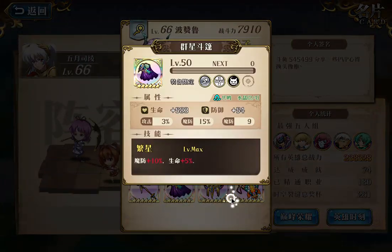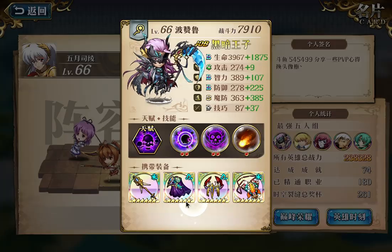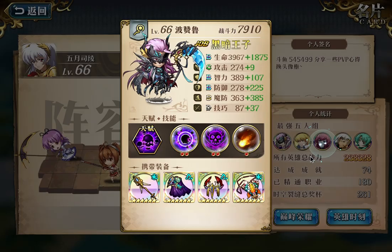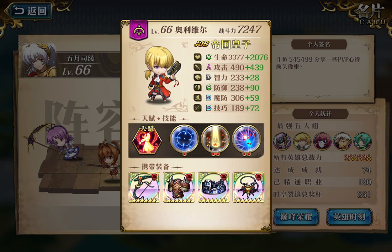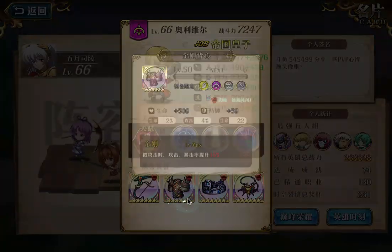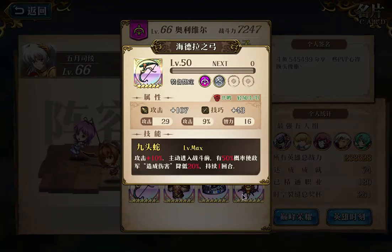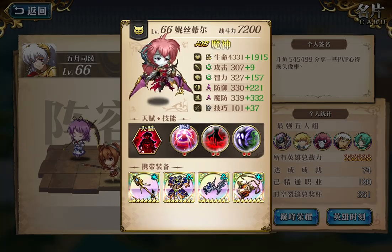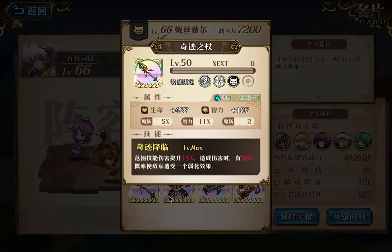Those are pretty good enchants - kind of mediocre if you compare to global whales, but these are considered top enchants in their server. Because they just can't spam enchant packs. And this is Olivia - looks pretty strong, decent enchant. Not top tier enchant, but okay enchant. This is 14% attack. So this Olivia's enchant is okay in their server - kind of low overall.